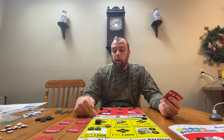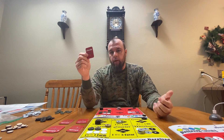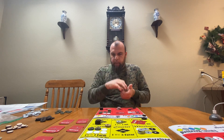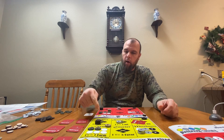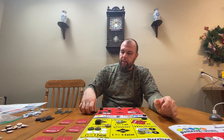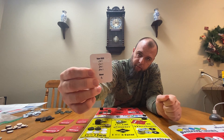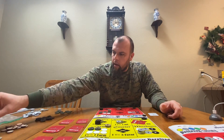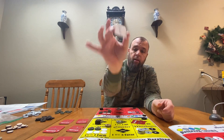The player who goes first in a turn always gets to look through the different orders, choose the one they want to fill, and take it. Everyone else has to choose randomly from what's left. The first player takes the easy order — one cavalry, one infantry, one rifle, and one rice — worth six honor. He takes all those supplies, puts them back into the bank, and gains six honor for doing very little.